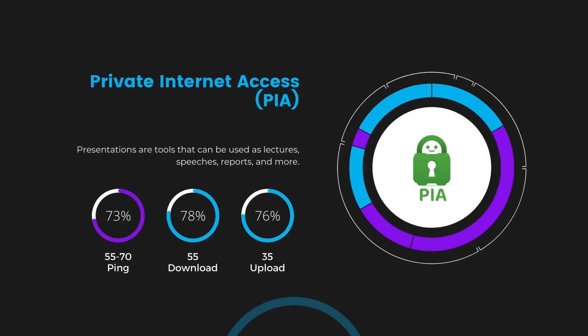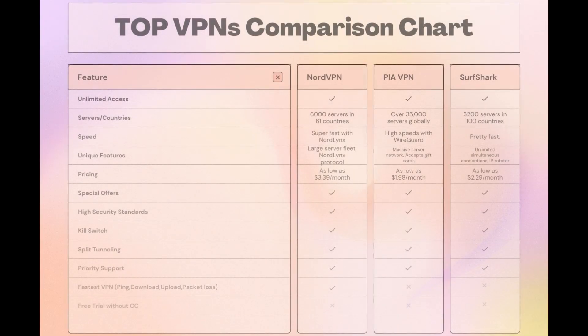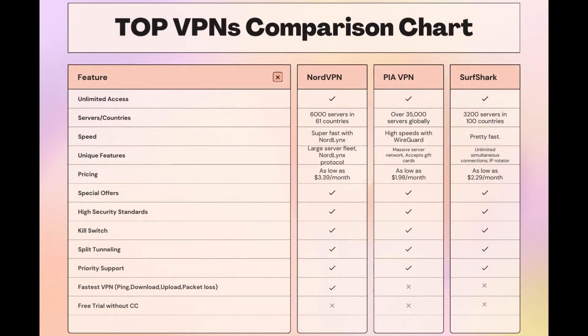Taking everything into consideration, here is an extensive comparison of the best VPNs for Call of Duty Mobile Bot Lobbies. NordVPN stands out with its impressive network of 6,000 servers across 61 countries, featuring the NordLynx protocol for quick and secure gaming sessions. Surfshark offers unlimited connections, making it ideal for those who game on multiple devices, and PIA boasts the largest server count, ensuring you can connect from almost anywhere.